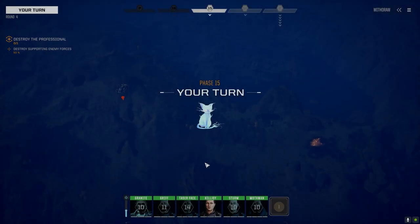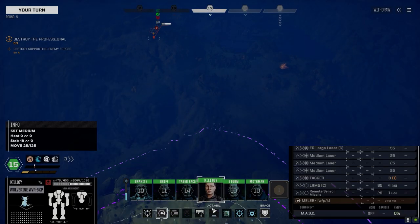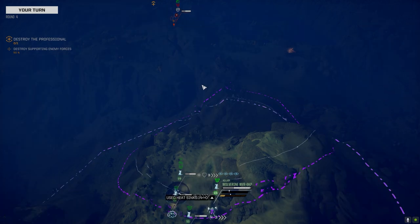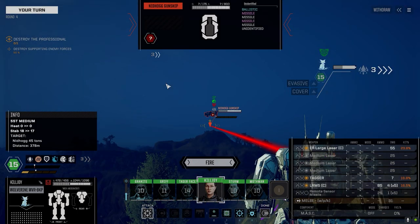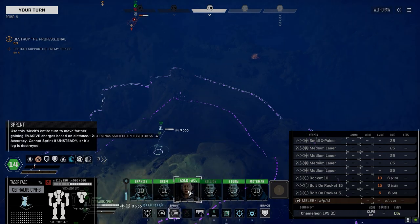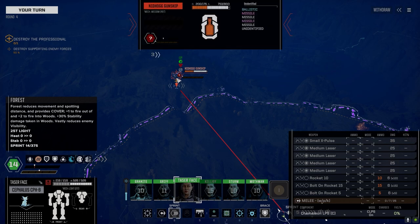Those are mortars — oh, surface-to-ground missiles probably. Lost some stability but I need to get closer so we're going to sprint. I'll deal with the one bar. I don't know what else he's got back here. Large laser hit — I'll take that. Burn through those rounds if we can. We're looking to hit his turret, staying in the trees.